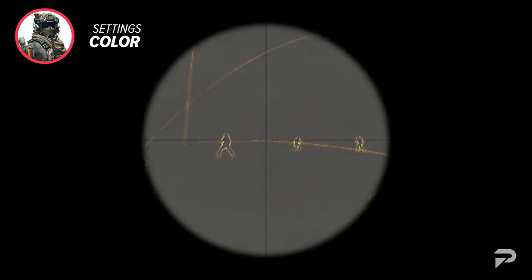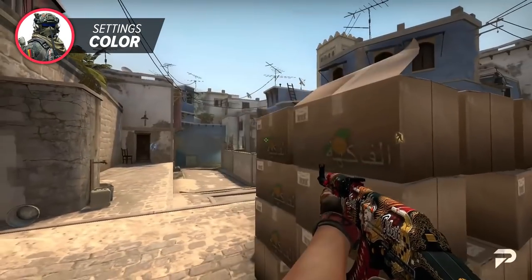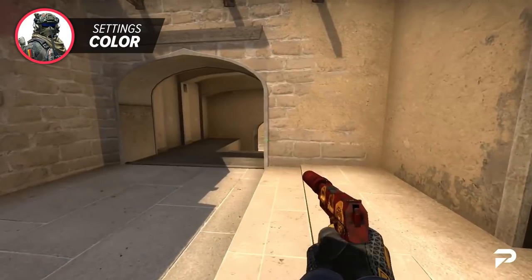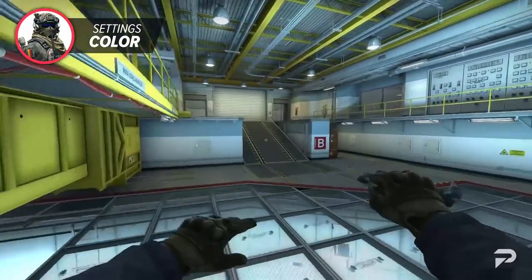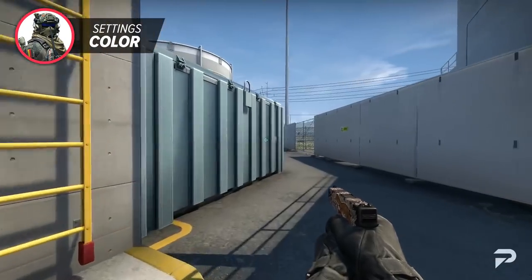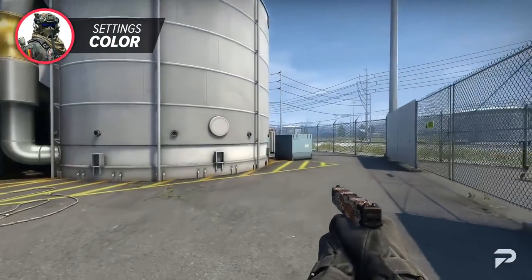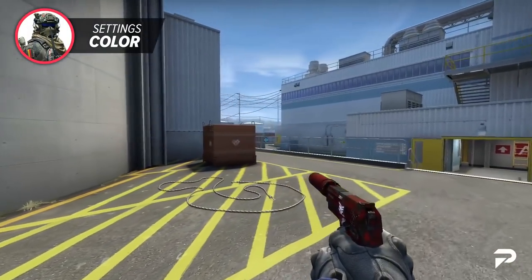The next option you might want to avoid is Cyan. Cyan or Blue is a color that's quite popular, but honestly it shouldn't be. Cyan is a color that's quite easy to lose track of, because it isn't very distinct, and especially on maps like Nuke where blue is a very common color, it's not that great to have. Of course that doesn't mean you can't be successful with green or Cyan, but there are just some better options out there.